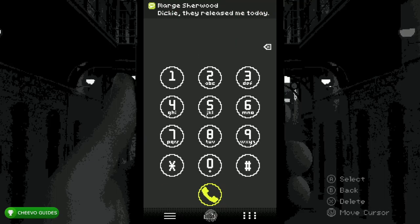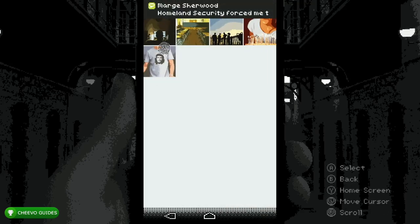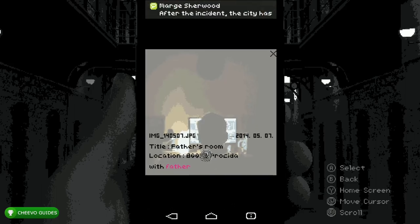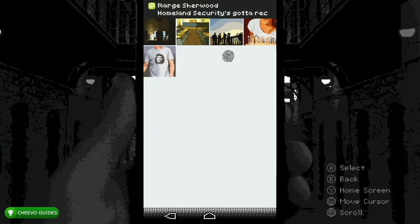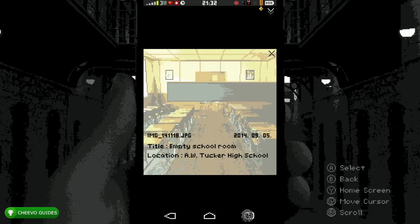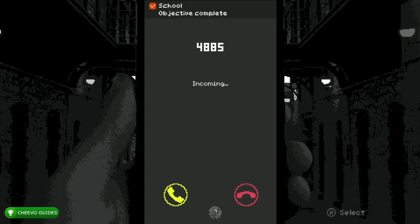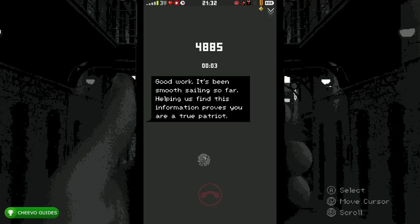Go back home, click Photos, Camera Roll. Click the first photo of the man at the desk, click the Info icon, then click the Location — that's going to give you your address. Click the second photo of the school, click Info, then click Location — that gives you where you go to school. After that you're going to get a call from 4885 — we can't ignore these calls, so go ahead and answer it. Unfortunately I don't think it lets you skip this conversation, so I'll tune back in once it's done.